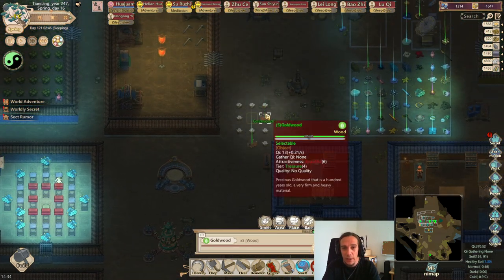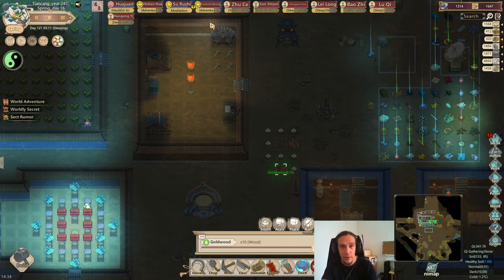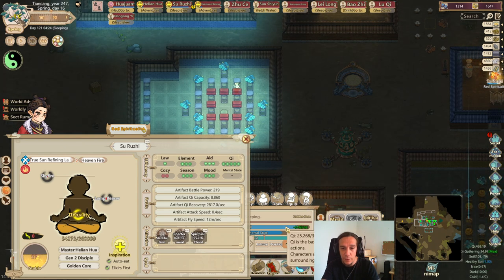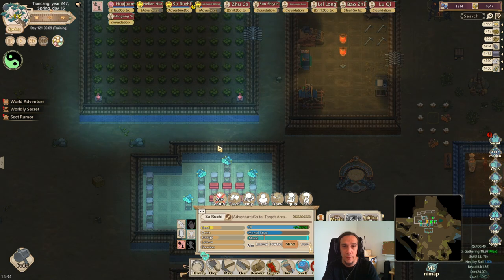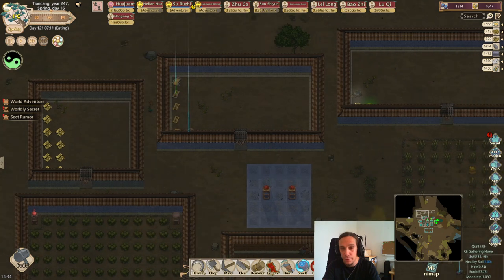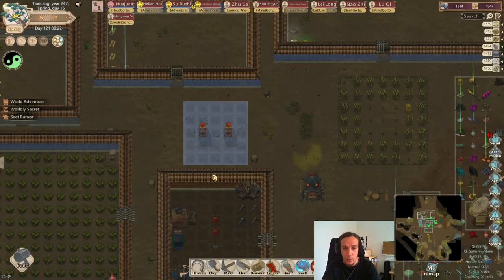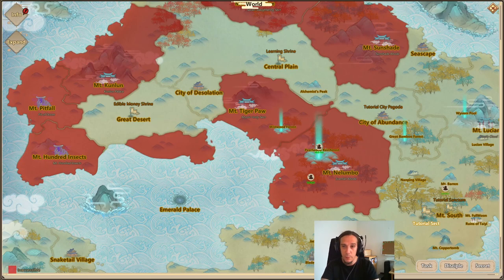Meanwhile we gathered a lot of nice gold wood and we will do a second thing in this episode today, and that's spectre refinement. Because it's about time that we start caring about spectre refining in this series too. First I send Zuruji over to the Dragon Cliff Inscriptions because it's about time that she does something there. We're meanwhile gathering resources from our neighbors at the Mistwood Forest.